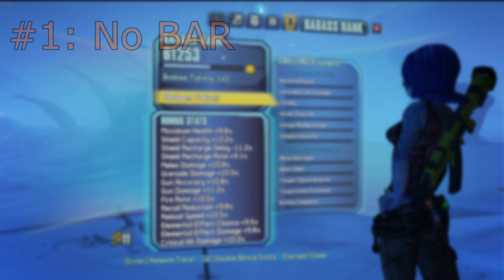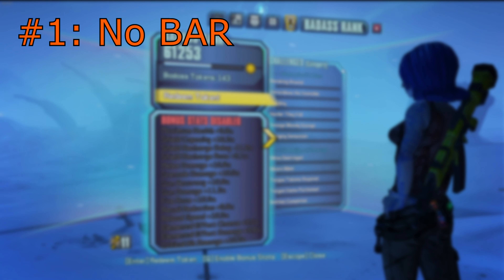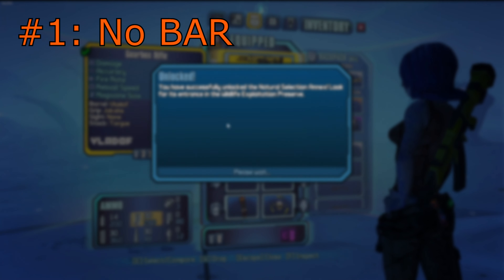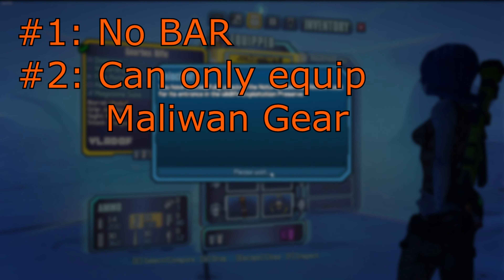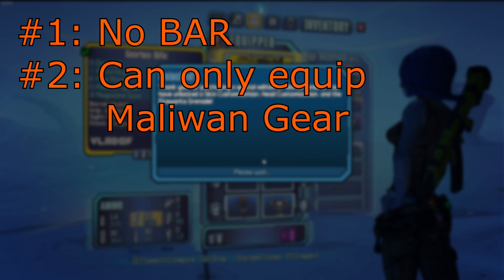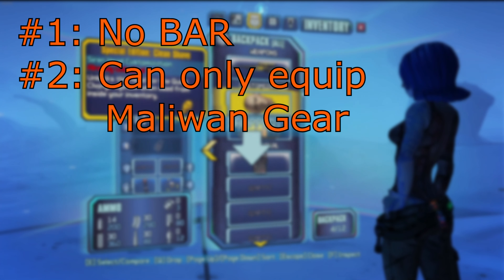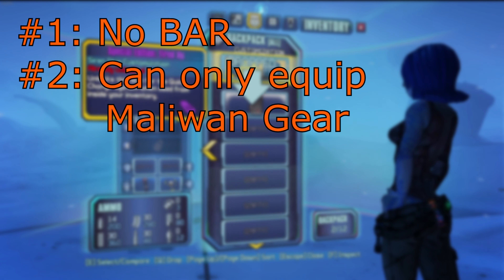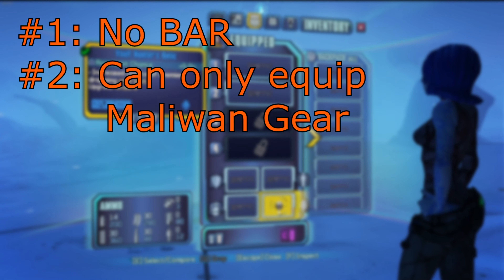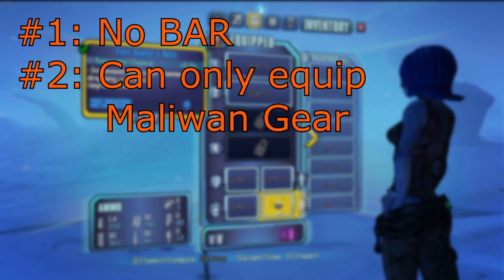Here are the rules. Rule number one: no BAR. I really like BAR for regular playthroughs as it gives a sense of growing power alongside the extent of your experience with the game, but it just doesn't make sense to have an arbitrary stat boost for a challenge. Rule number two: I can only equip Malawan gear. If non-Malawan loot gets equipped from missions or accidental looting, I must immediately drop or replace it. We will be allowed to equip a Malawan Allegiance relic, but only that relic since relics are manufactured by Iridian. We will also be able to use vehicles and other niche mandatory gear if necessity or overwhelming practicality arises.